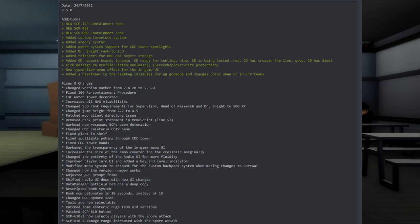For additions in version 2.5.0 we have: new SCP-173 containment zone, new SCP-005, new SCP-009 containment zone, added custom inventory system, added armory system, added power systems, support for CDC tower spotlights, added Dr. Bright rank to SCD, added teleports for 008 and object storage, added CD request boards — orange CD is ready for testing, blue CD is being tested, red CD has crossed the line, gray CD has died — message on profile, listen-to-release server hop slash overwrite protection, new typewriter menu effect for the in-game UI, and added a health bar to the name tag that disables during god mode and changes color when on an SCP team.